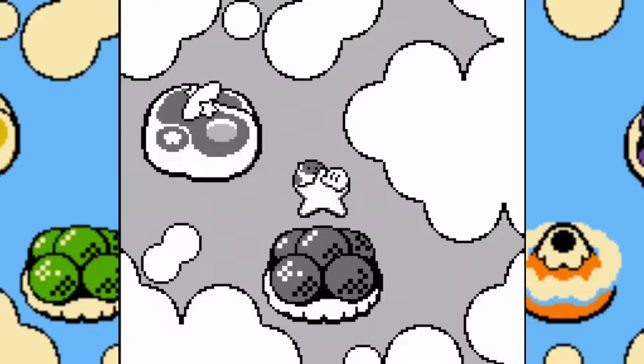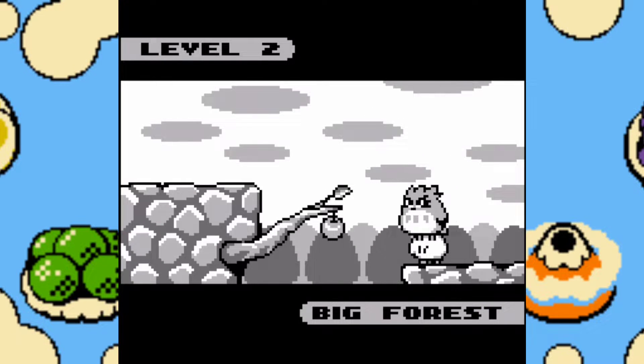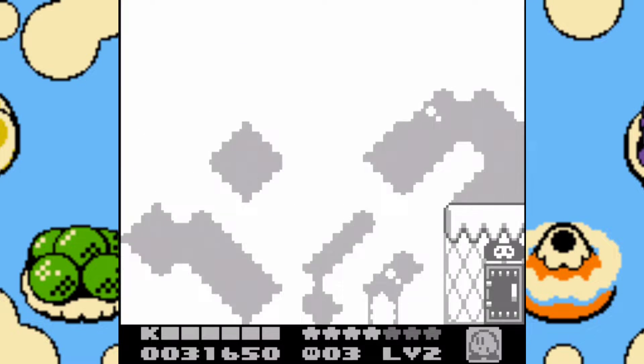Hey, what's going on guys? It's Slime Boss here, and welcome back to Kirby's Dream Land 2. Last time we took on green — I don't remember what it's called, but it's green. This time we're taking on World 2, and we see a new friend here. So Rick didn't last long, obviously.